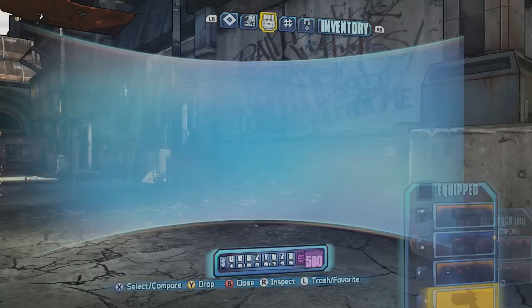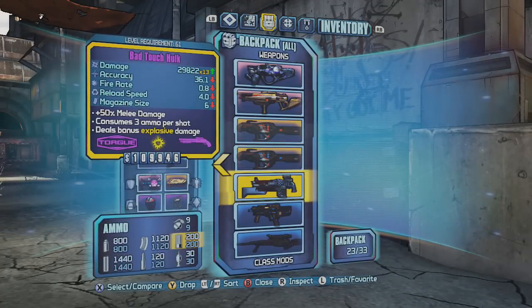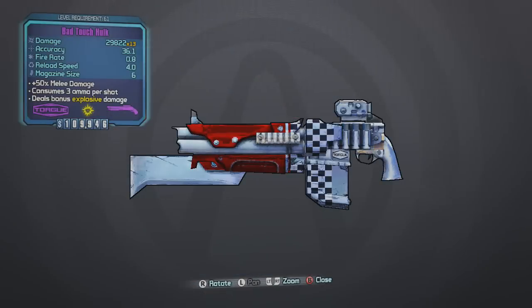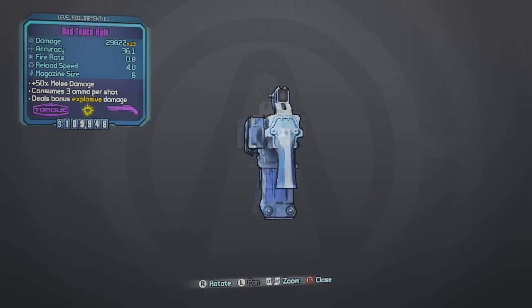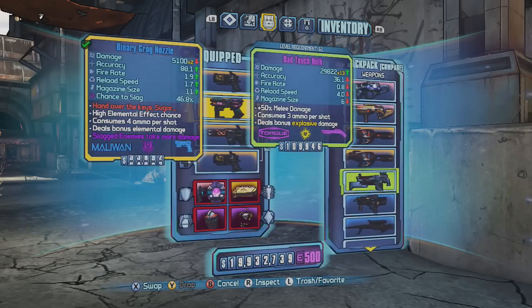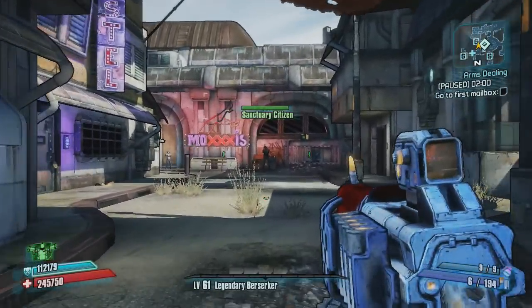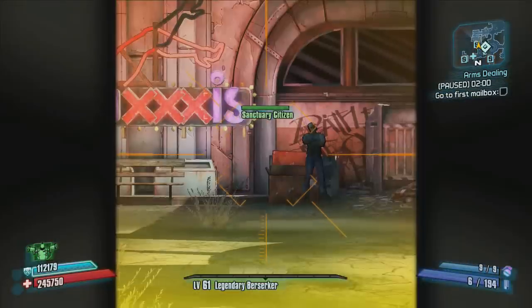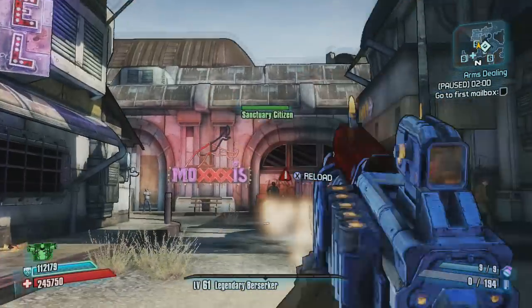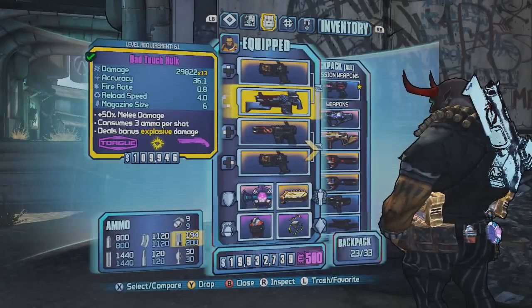All right, let's check it out and see what I got. This must be the Torque shotgun — it's not legendary, the shotgun is not the legendary, just the grenade mod and shield. Let's go ahead and equip that and see what it looks like. It's got the melee stick on there, just the Torque shotgun though, nothing too special. Let's check out the legendaries.